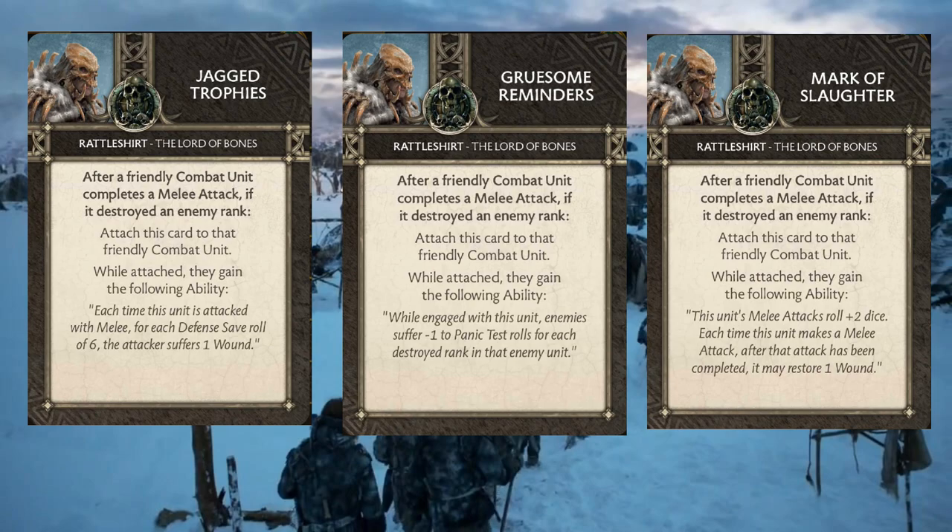When you look at the cards for Rattleshirt, you can definitely see the benefit to stacking these up, especially if a unit's really carving through a lot of your opponent's models. It makes it so that they have to kind of focus on that unit instead of spreading out. If you spread out all of your effects and put them on units that will utilize them, you get a lot of benefit that way. But if you have one unit getting the Death Star treatment, that can be threatening and cause your opponent to move in certain ways — and if we're controlling our opponent's moves, that's a good place for Free Folk to be.